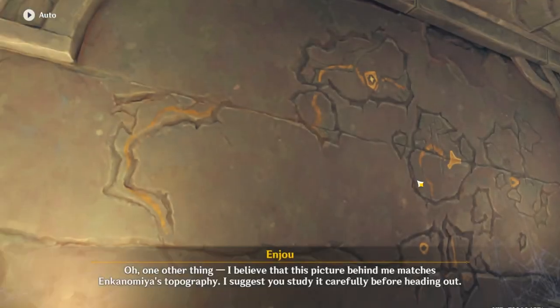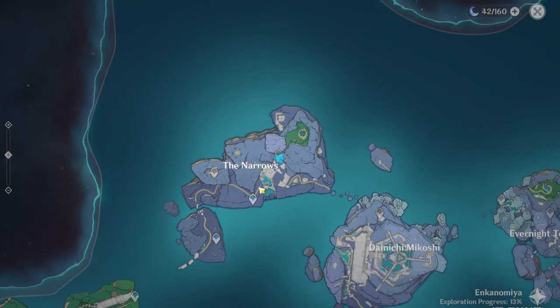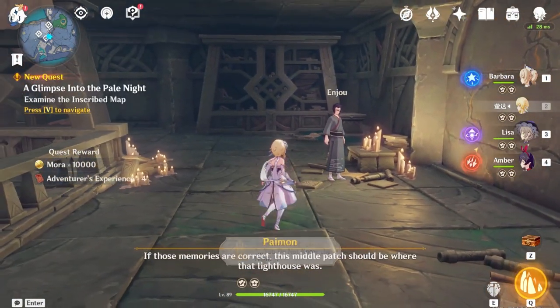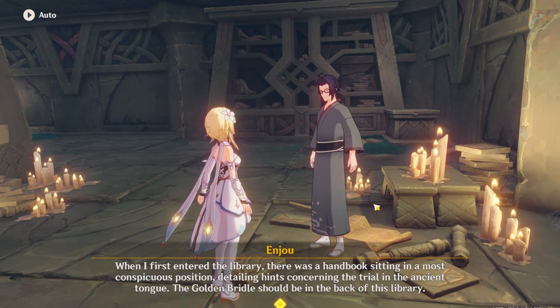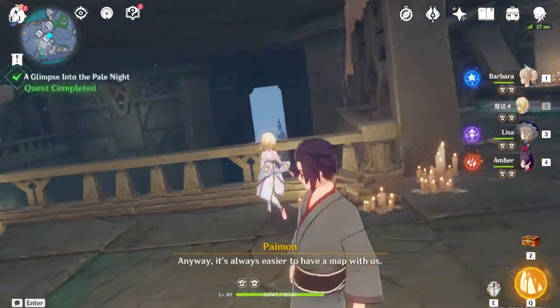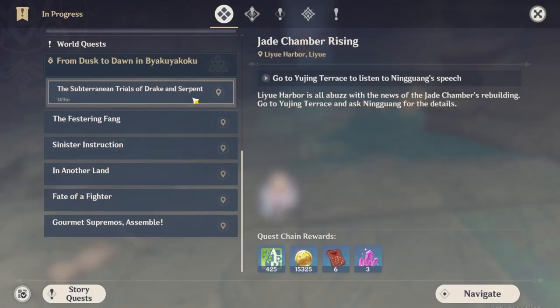Once you finish the dialogues, here is a map of Enkanomiya. This is how we unlock the map for Enkanomiya - all you have to do is come over here and interact with the map that's on the wall. He'll tell you to go and search for something to allow us to enter the center areas of Enkanomiya, which is very, very important.